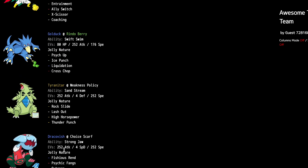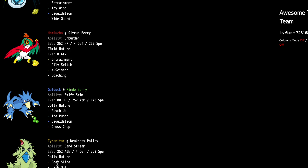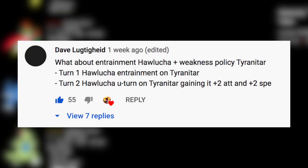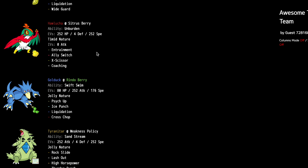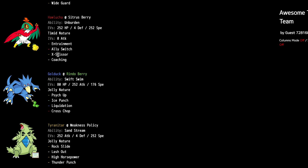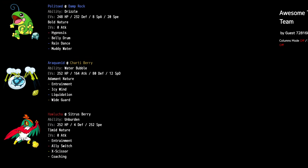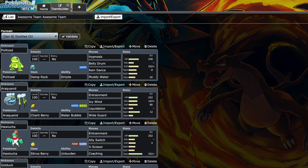We also have Rockwind to Entrainment the Water Bubble onto our Dracovish, just like in the first video. This little combo with the Hawlucha and the Tyranitar was recommended in the comments - we use Entrainment from Hawlucha to give Tyranitar Unburden, then hit it with X-Scissor to activate the Weakness Policy, which gives the Unburden boost. Hawlucha also gets Ally Switch and Coaching, which made a lot of sense to include.